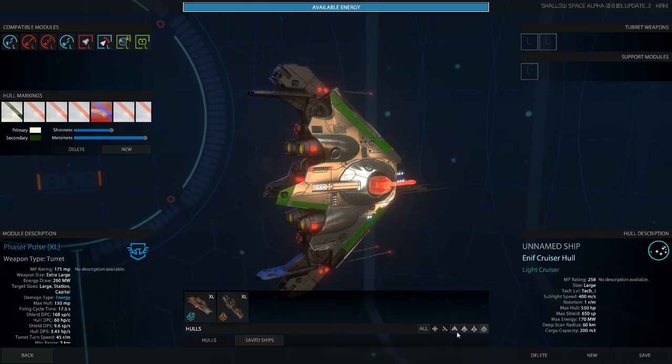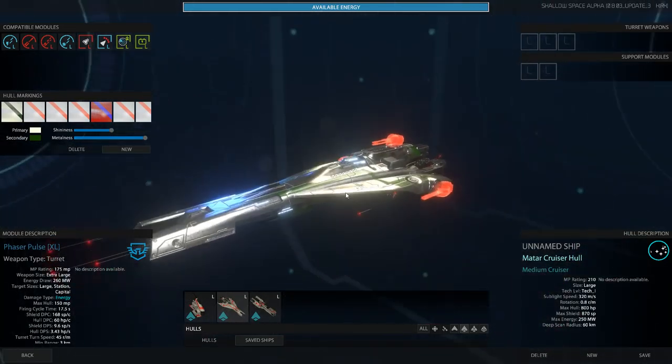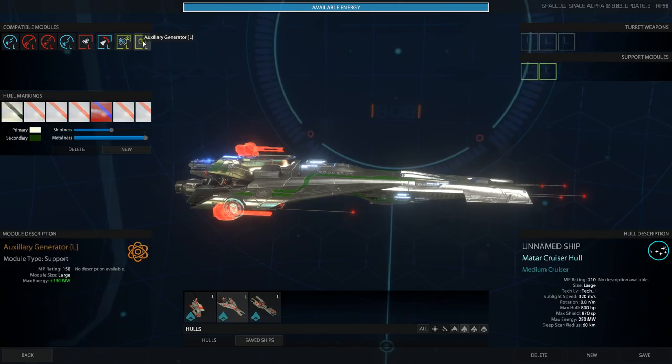Let's just start off with my favorite, this guy — he looks pretty cool. So here's the ship and his layout. He's got these different grids so he can do support modules or turret weapons. Unfortunately, there's not a lot when it comes to support modules right now. You basically can improve the radius and the energy. Energy — no real reason for it. Battery on the other hand seems to be useful; it will allow you to put more stuff on there.